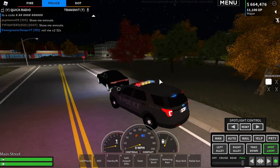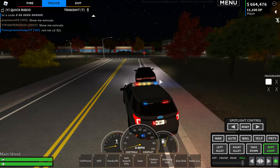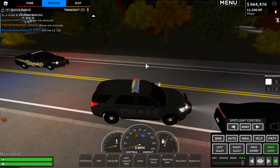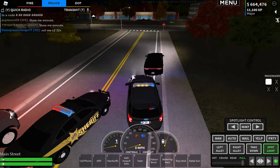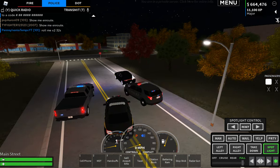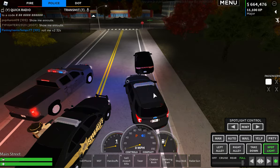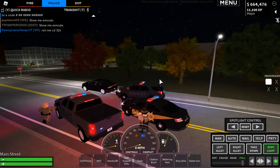At any moment, two units should be showing up. Once they show up — as you can see, they're rolling up now. Before I step out, they're going to step out before me and make sure the vehicle is clear.